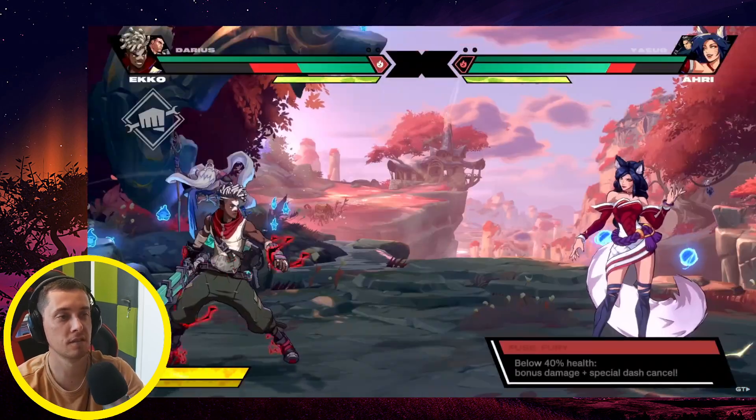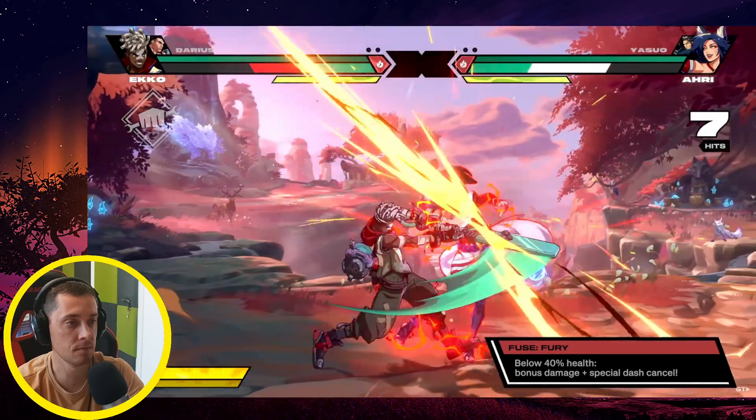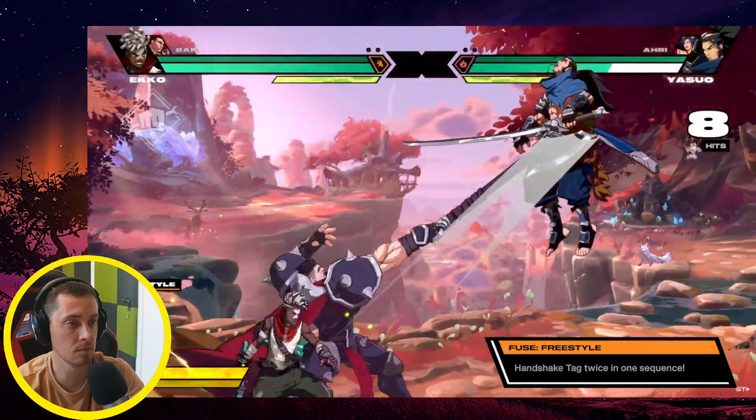Fury Fuse is a great option for newer players — it kicks in when champions are low on health, giving a damage bonus and access to a special dash cancel. If you prefer things a bit more dynamic, Freestyle Fuse allows teams to handshake-tag multiple times within one sequence.